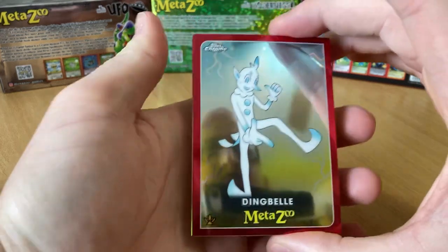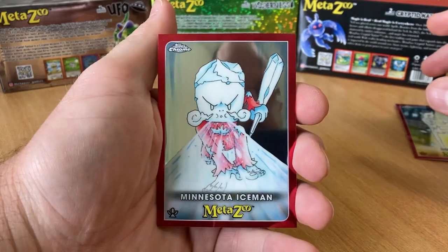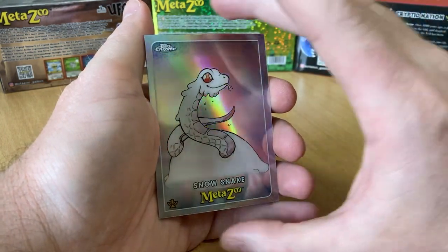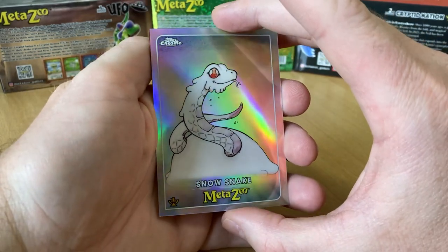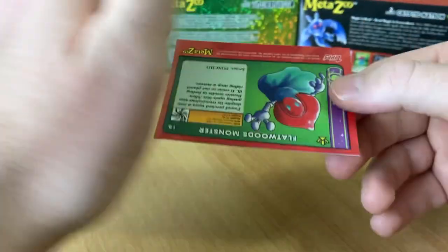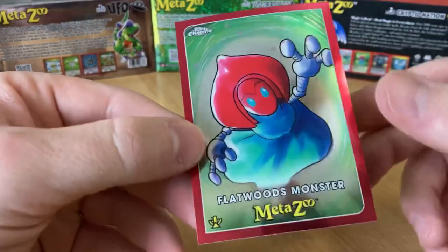Let's see what we got. I'm going to sleeve these pretty quickly. The cool thing about the Target ones is some packs come with an extra card, which is the X-Fractor card — that's a Target exclusive. And Flatwood Monster. They look very cool in your hand. Feel very good.